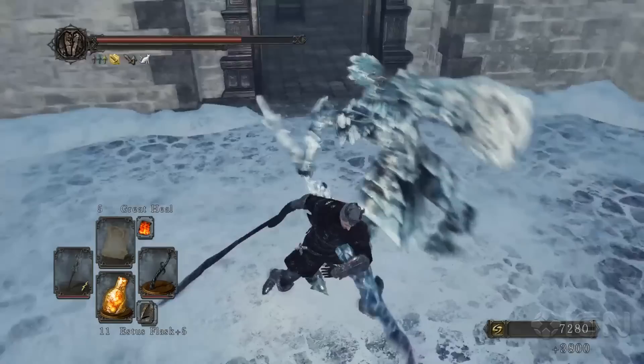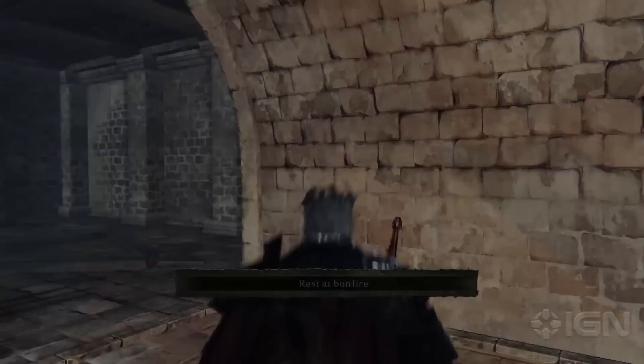Once you kill the sorceress and deal with the knight, you can open up the second door and you'll find the second Loyce Knight. All the knights are associated with a bonfire — each bonfire has a knight nearby — so now we're going to jump to the third bonfire.